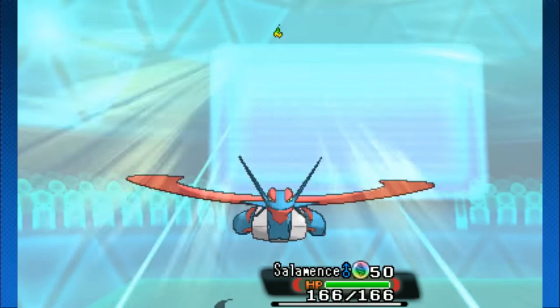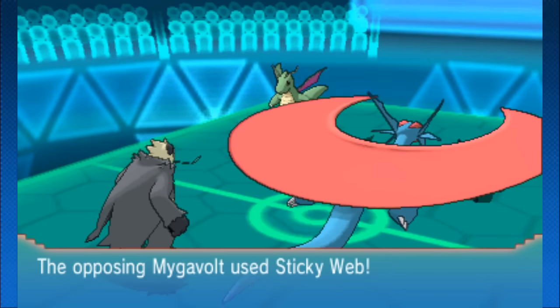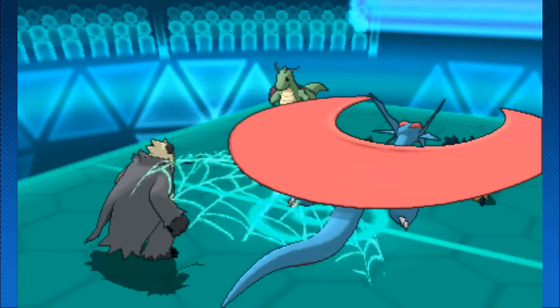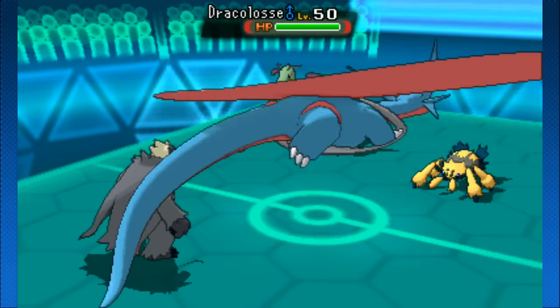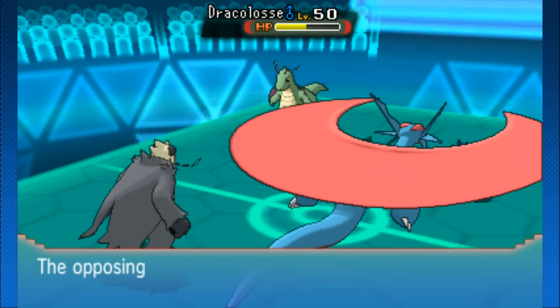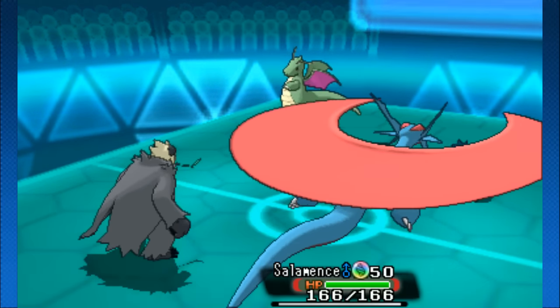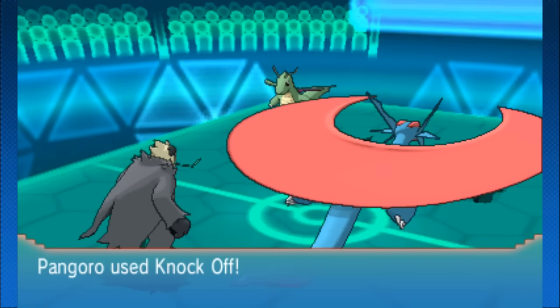Salamence going into the Mega Evolution, so yeah it's going to be interesting to see how this plays out. Hyper Voice — that's going to be Galvantula going down, but it gets saved by the Sticky Web. Then Dragon Claw onto Dragonite, breaking that Multi-Scale. Dragon Claw traded for Dragon Claw, and Mega Salamence gains a huge buff to its defenses.